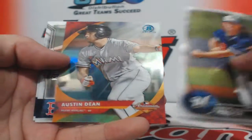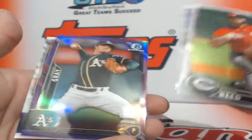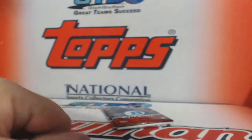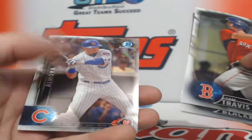Austin Dean insert. Red — and Sonny Gray purple, Sonny Gray purple number 223 of 250. Travestor rookie. The last two packs — super finance is super. Harleen Garcia rookie and Albert Almora.